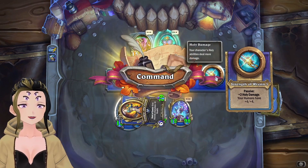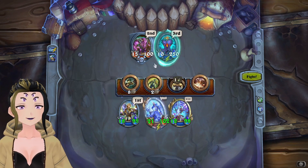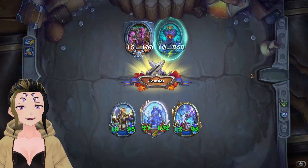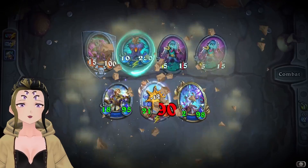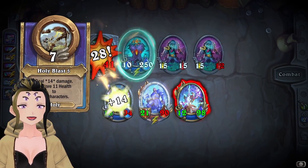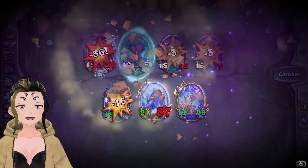Alright, for Holy, we are just putting down Anduin, Cornelius, and Valen. To start out with, we're hard targeting down the add here, even attacking with Cornelius, mainly because neither of them actually can attack. They're going to spawn two spawns anyways, so it doesn't really matter too much. Cornelius does have the treasure — whenever he takes damage, it does AoE damage to everything else, but it actually isn't really necessary to actually complete this.